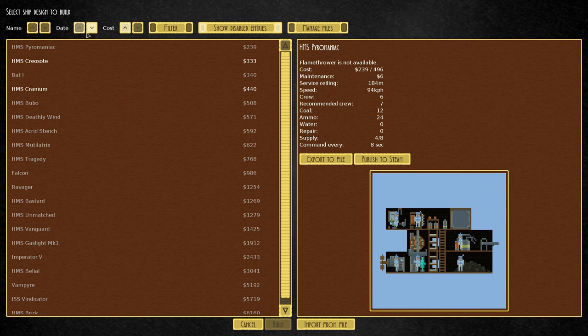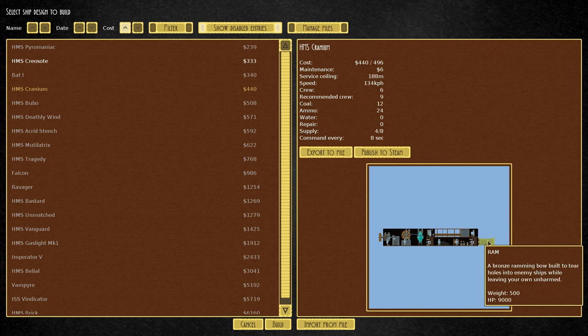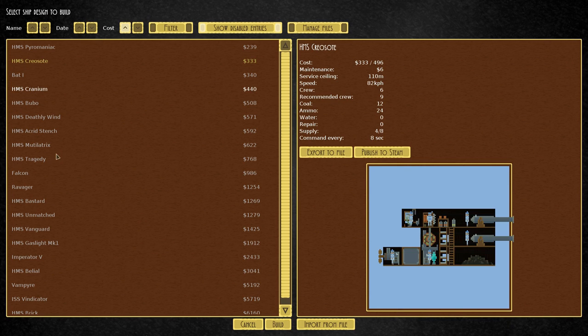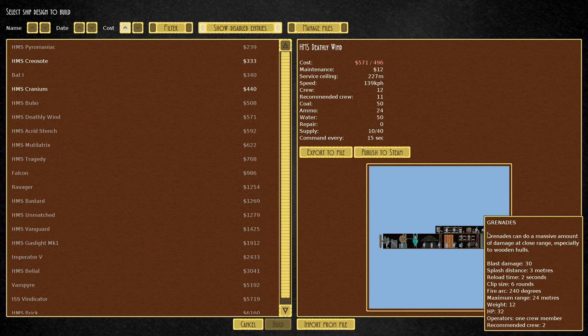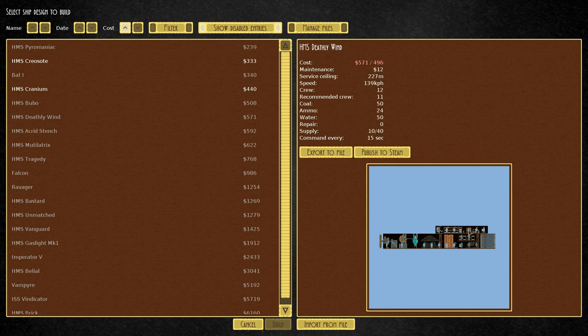Let's see what we want to build - we'll sort by cost. There's the HMS Cranium which has a simple ram, so it's basically a ramming ship with some grenades. Then there's the Deathly Wind which has a marine barracks, so it's designed mostly for capturing enemy ships - it's got some grenades too. We might actually want that in order to get stuff done.